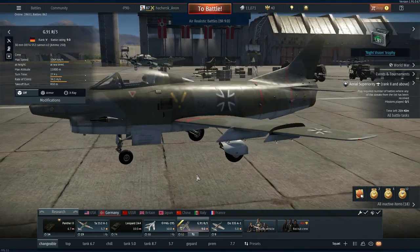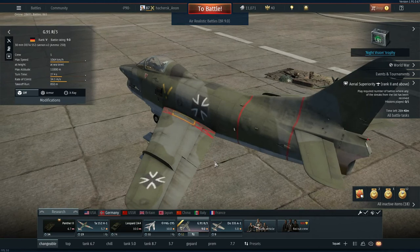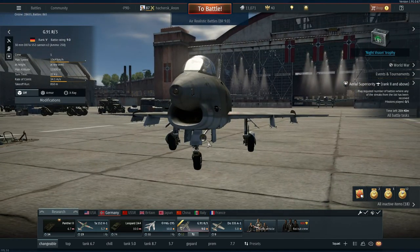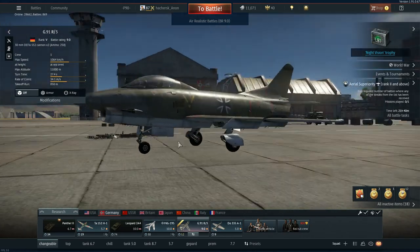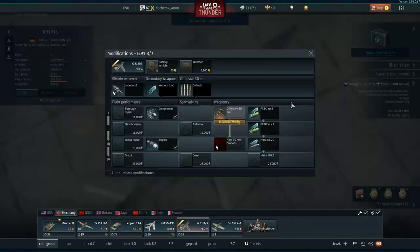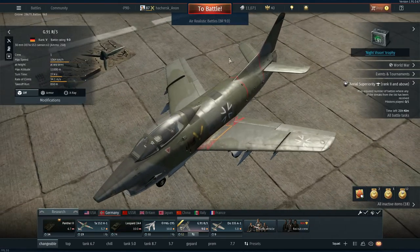All in all, I think the G91 R3 is an excellent plane — very nice and enjoyable to fly. There are a couple of things to watch out for: your energy retention isn't exactly the best and your speed isn't either. As long as you fly it smart and use the cannons well, you should be fine. This isn't a hard plane to fly — it's actually quite simple. Maybe you'd even put a Talisman on it, though that's quite expensive. I hope you enjoyed the video, hope to see you soon — goodbye.